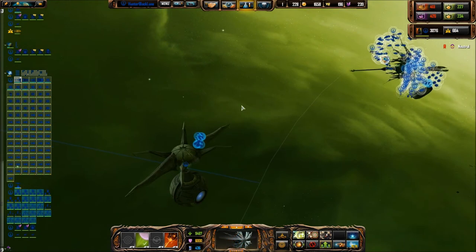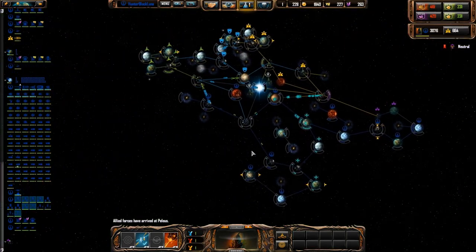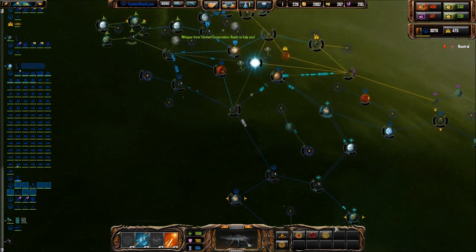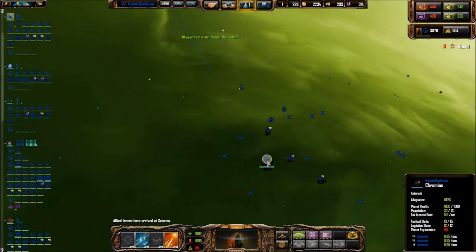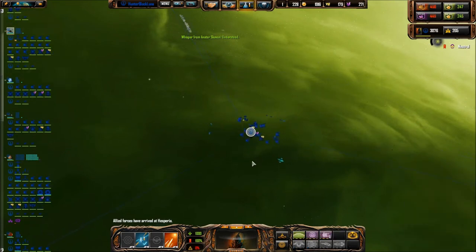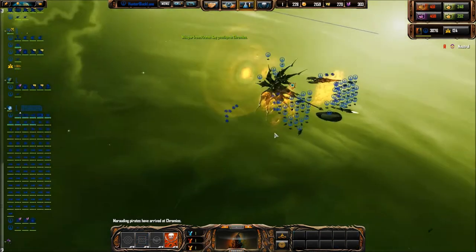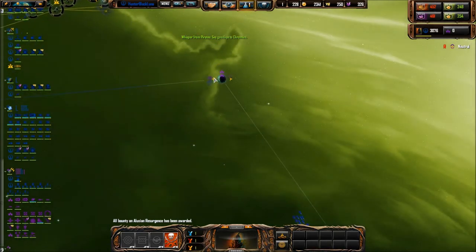Jump, get into formation. Research finished. Hostile fleet detected — pirate forces coming. We've got a decent amount of stuff here. Friendly forces have arrived. We could sure use that stuff. Structure complete. Phase drive activated. Engage phase engines. All bounty has been depleted.